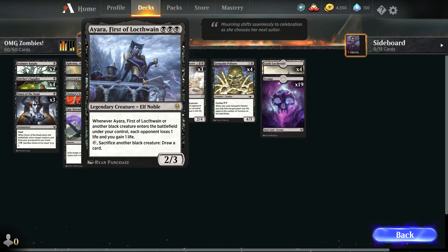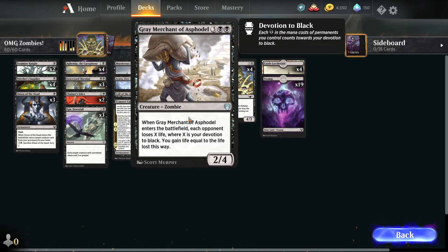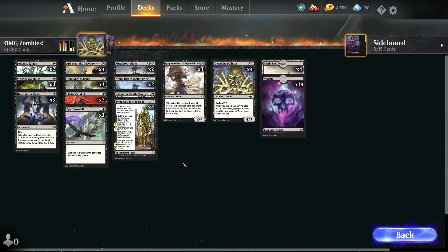It goes well with Yara, because whenever another black creature enters the battlefield under your control, your opponent loses life and you gain life. To win with this deck, either you have a lot of zombies in play, or you have Gray Merchant of Asphodel, which deals damage to your opponent depending on your devotion to black.